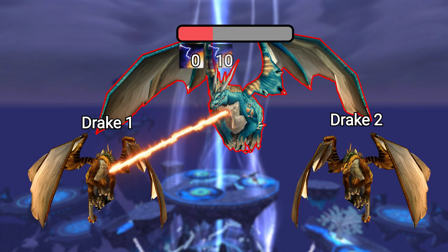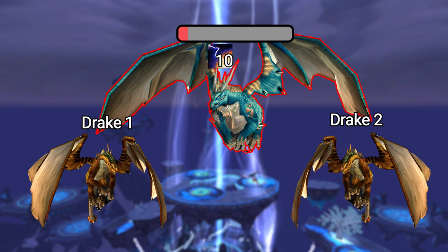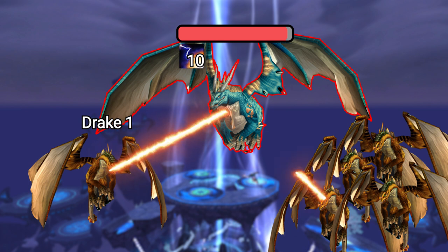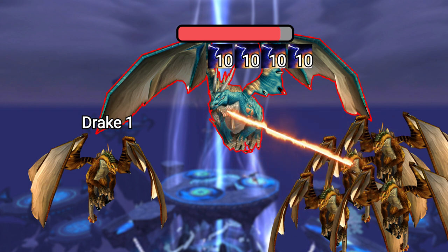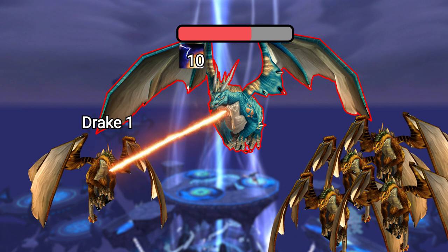You can keep repeating this — just make sure someone is channeling Temporal Rift when you detonate your stacks, and if you have no stacks, make sure you're channeling Temporal Rift. This is how the 5 Amber Drake run is achieved, except instead of 2 drakes, there are now 5. Have 1 person channel Temporal Rift at the start, wait for them to gain 10 stacks, and then the other 4 begin channeling Temporal Rift. Drake 1 detonates, and all 4 of them instantly gain 10 stacks. Then Drake 1 Temporal Rifts, they detonate, and so on.